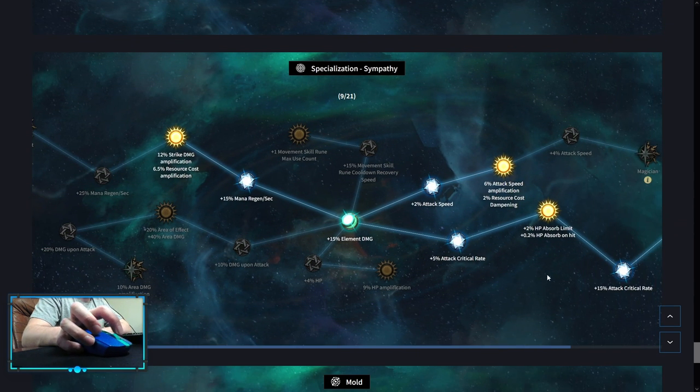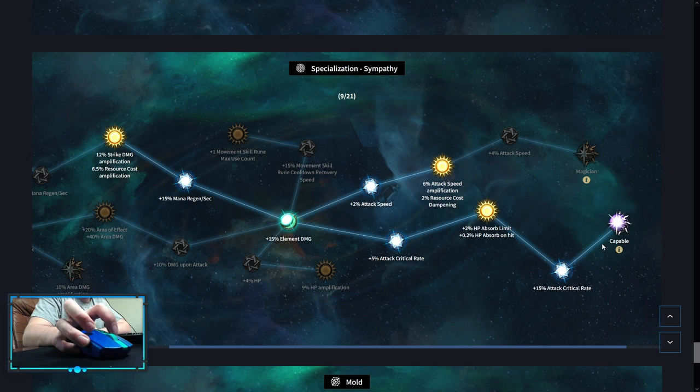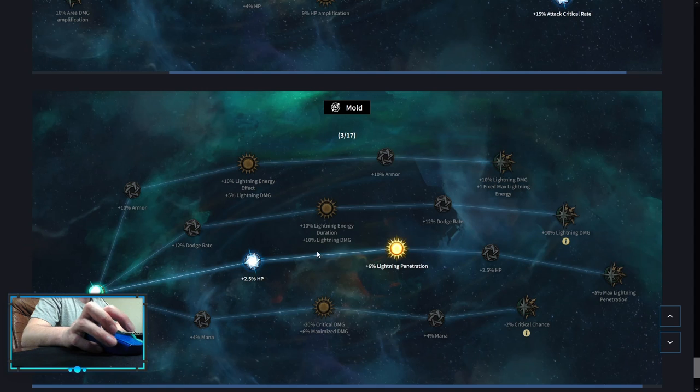Sympathy is the third spec. Here you want to pick up HP Absorb Limit and HP Absorb on Hit. With this you can remove Artemis and sustain your HP even if you have Convert Mana. Then go into Capable, into Strength Damage Amplification. You can choose Attack Speed Amplification or just pick up HP Amplification, and Mold.